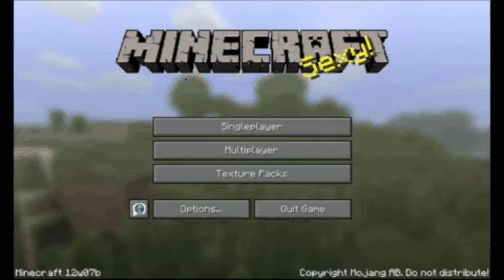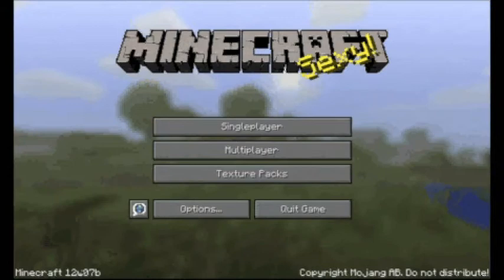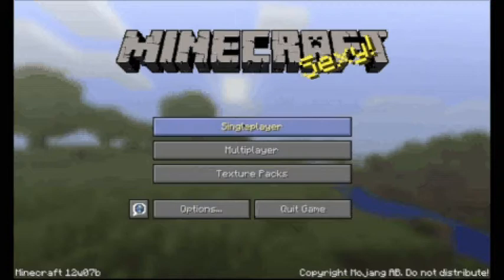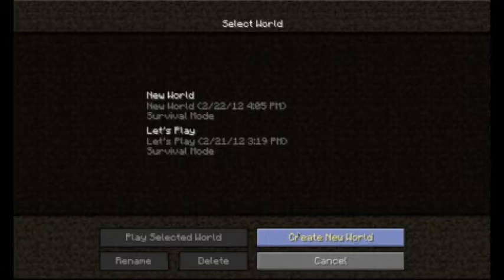As you can see I have the week 7 B snapshot. It's kind of buggy actually when I was playing some things. I'm just going to play through it just for the tutorial, but I'm just going to start a new world and we'll go from there.